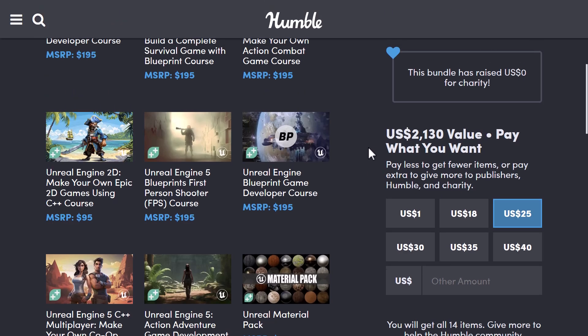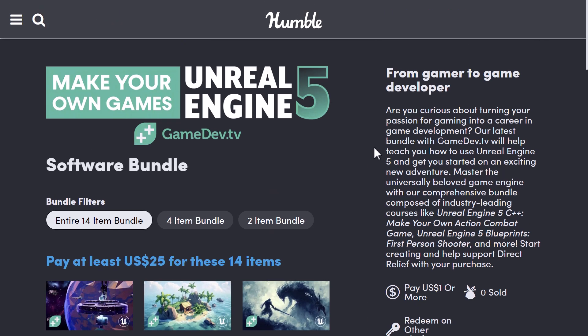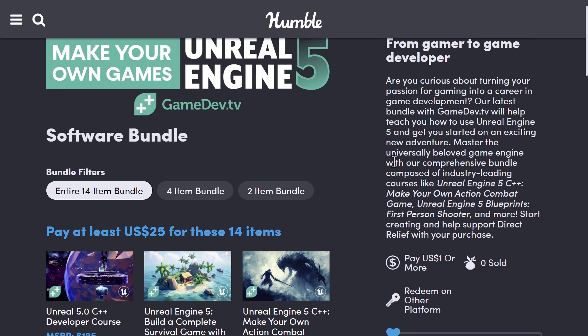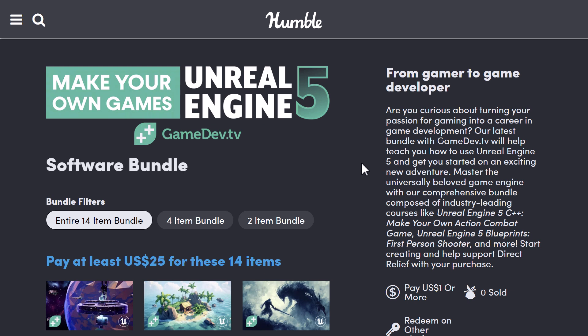So that, ladies and gentlemen, is the Make Your Own Games Unreal Engine 5 with Game Dev TV bundle. One thing I want to point out: the listed retail value number is complete and utter crap — it's never the actual price of these courses because no one ever pays MSRP. But the flip side is I have never, ever, ever seen a cheaper deal than what you get through Humble deals. So if you've been looking at getting Game Dev content for Unreal Engine 5, I do highly recommend Game Dev TV's content. I always ask you guys as well: what do you think of Game Dev TV's courses? Do you like them, dislike them, recommend them? Do you like the new platform or prefer the old one? It's very useful to other people if you let those comments be known in the comments below.